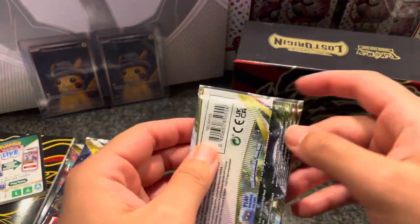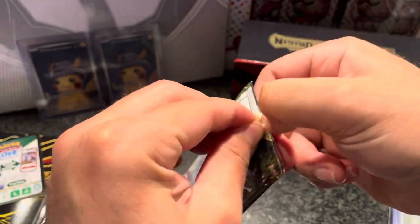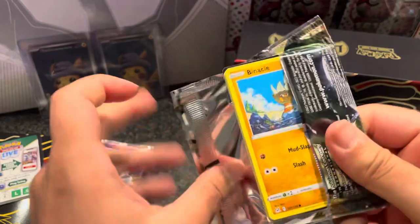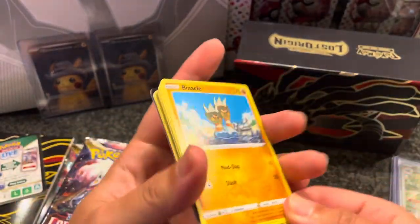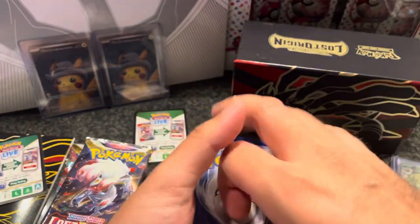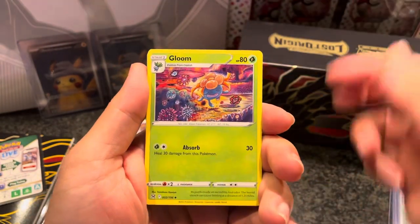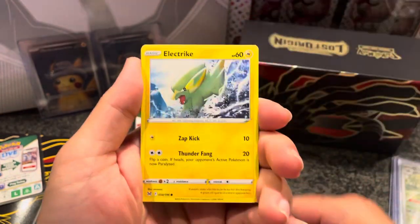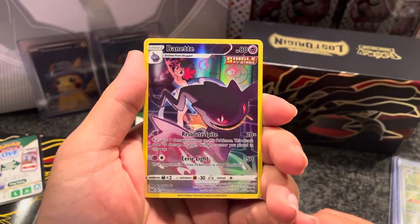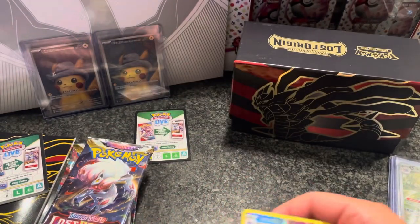Pack number one, here it goes — wish me luck. Make sure you smash the like button and subscribe if you haven't already. Electric energy, Lumion, Gloom, Swana, Binnacle, Ghastly, Electric, Bronzor, Pseudo-Woo, and we got a trainer gallery — Vanit! Let's go with the hit. And we got a Galarian Perserk V — let's go! Double banger right here. Nice Galarian gallery.